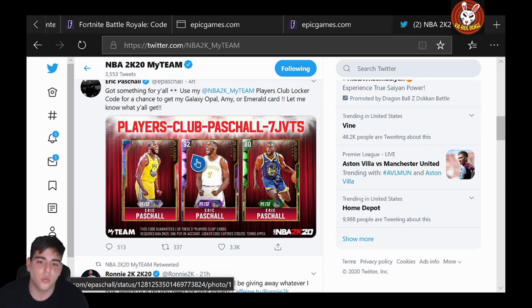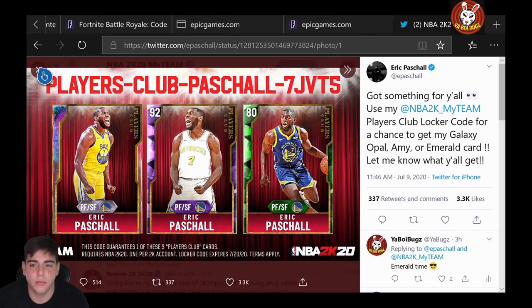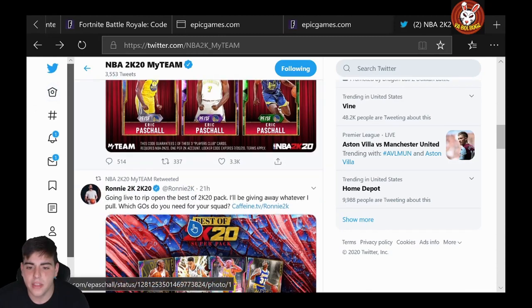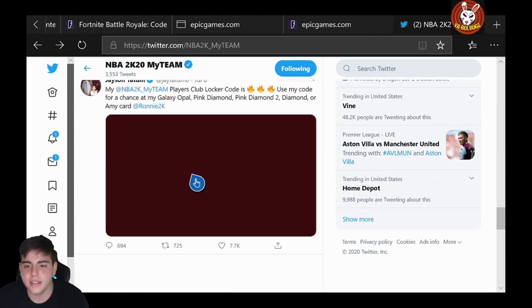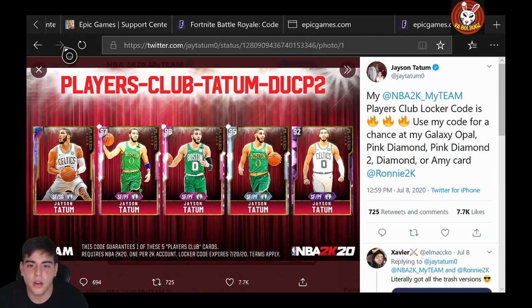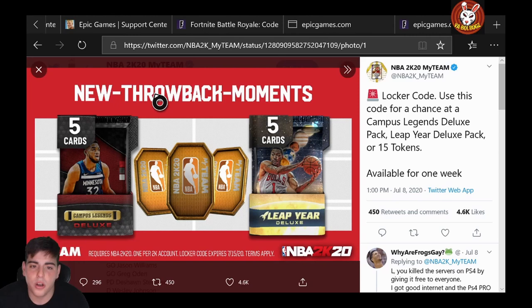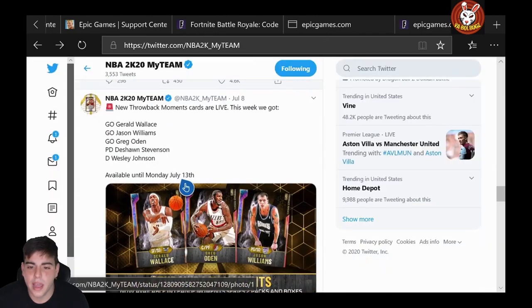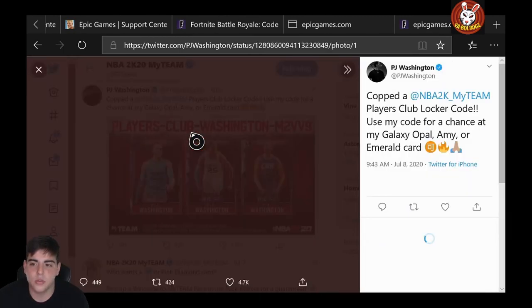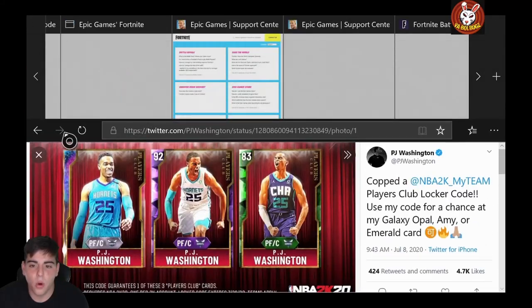We're gonna go over three or four codes. Here's one: players-dash-club-dash-pass-shall-dash-seven. Here's another one: players-dash-club-dash-tatum-dash-ducp2. The third one is new-dash-throwback-dash-moment, that one's active as well. And one more: players-dash-club-dash-washington-m2vv9. You can pause the video to grab those codes.